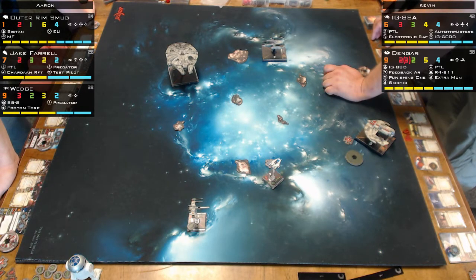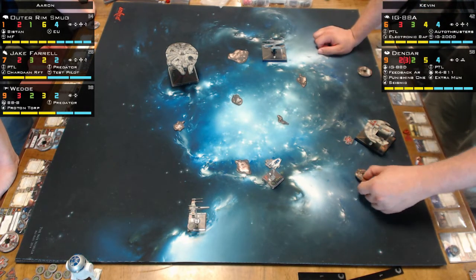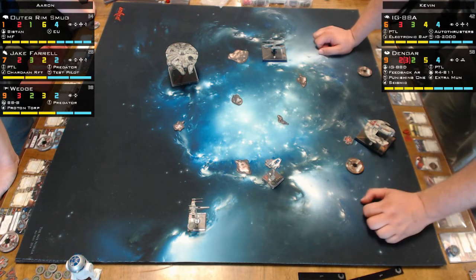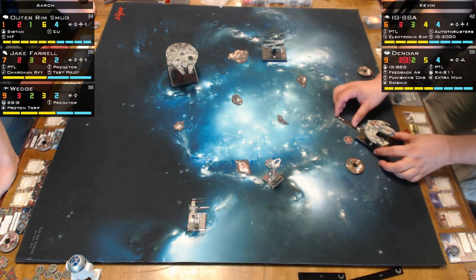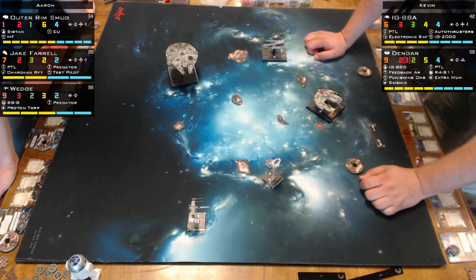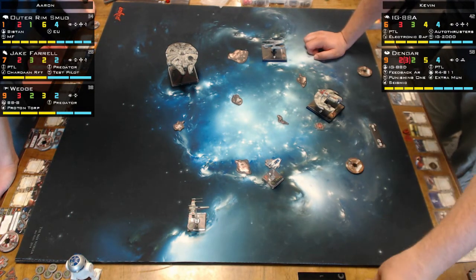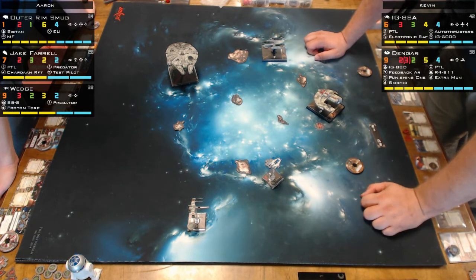The Dengar title card is the shoot-back ability — if you're in his firing arc, he gets a revenge attack. Aaron is moving his guys trying to do the outer-game at longer range with the Outer Rim Smuggler. Kevin says he would go after the Outer Rim Smuggler because of its only one attack die. In the final match, Kevin actually kills the two smaller ships and leaves the big one for last — because it's berserk.